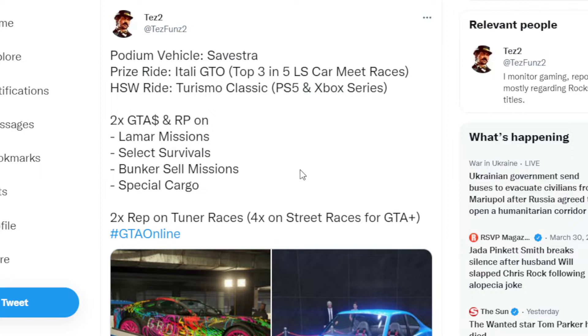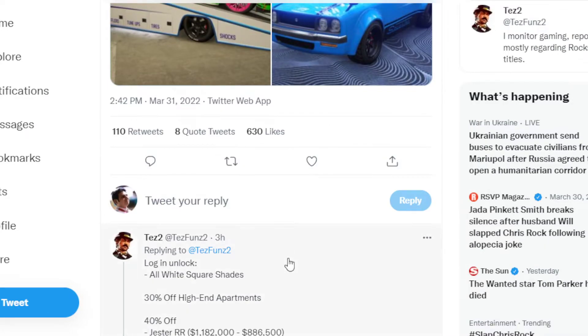There's 2x GTA dollars and RP on Lamar missions, select survivals, bunker sell missions, and special cargo. There's also 2x RP on tuner races, and 4x on street races for GTA Plus members. If you log in, you also get all-white square shades.